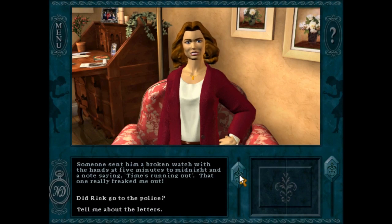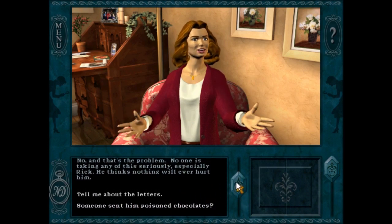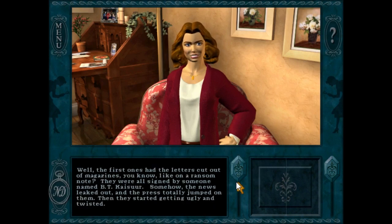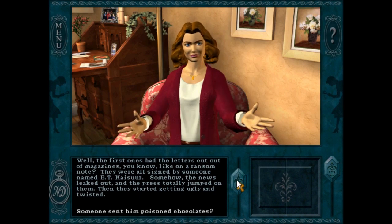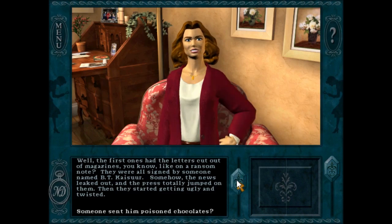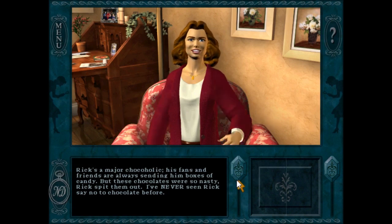Maddie cuts the conversation short, which is supposed to be suspicious. Did Rick go to the police? No, and that's the problem — no one is taking any of this seriously. The first letters had the letters cut out of magazines, like on a ransom note. They were all signed by someone named B.T. Kaiser. And it's like an anagram for something — we'll come across that name a bit later in the game.